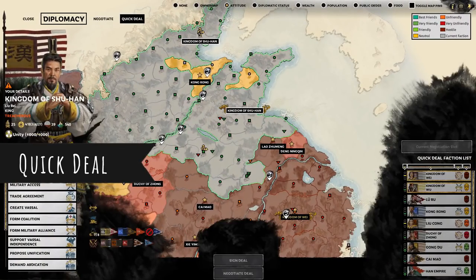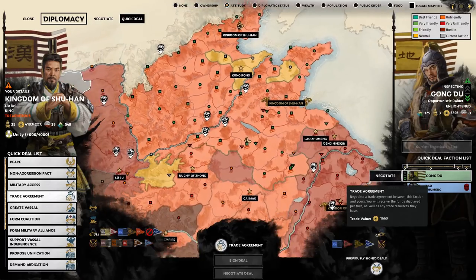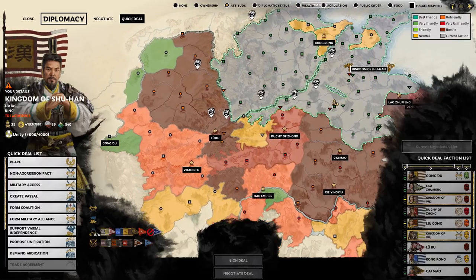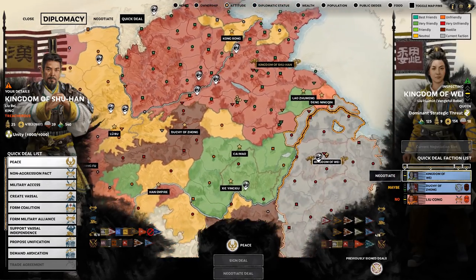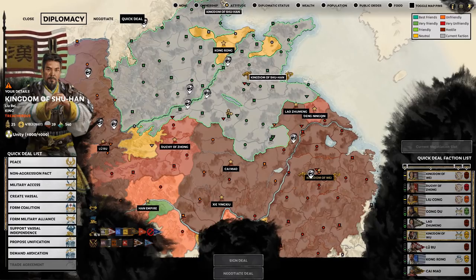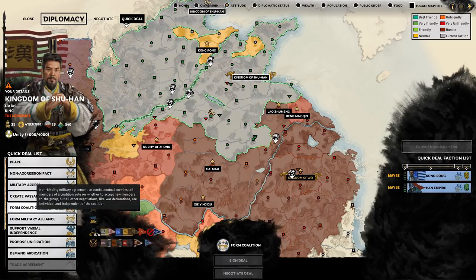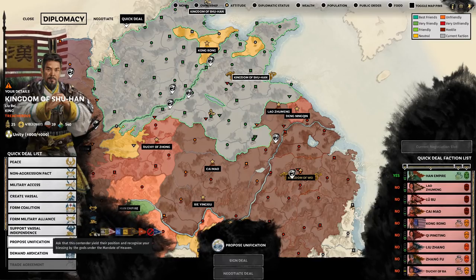One of the biggest and my favorite changes is the diplomacy system quick deal. Quick deal is your friend. You can click on a deal like peace, for example, and it will show every country that you have a chance at negotiating peace with. You can do this for trade agreements or vassals. It shows you possible agreements on the left, you click on those agreements, then it shows you countries that might be possible to work those agreements out. The AI in this game will do a lot for an ancillary like a wooden fish or a bunch of food — two solid ways to bump your way up with trading. Definitely a massive improvement over the old Total War diplomacy systems.